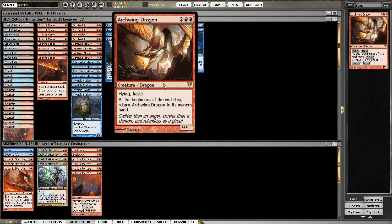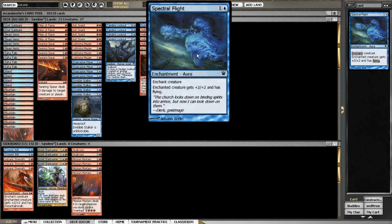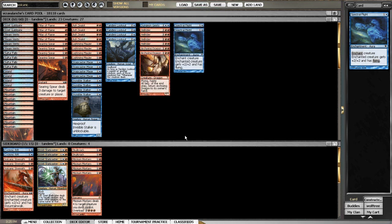Running the full four snapcaster mages as they pair well with tandem lookout. I added archwing dragon instead of hound of gristlebrand — it makes me sad because I loved pairing hound of gristlebrand with spectral flight for a flying 4/4 double striker, but it can still be two-for-one'd easily. It's pillar fodder and a 2/2 double striker isn't great for four mana, plus the double red is awkward to cast in this deck.